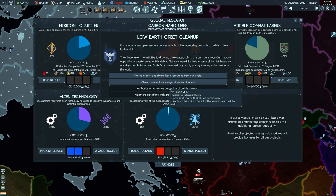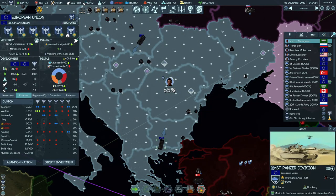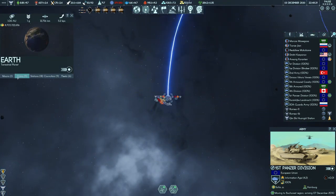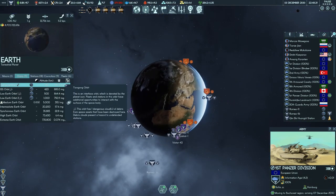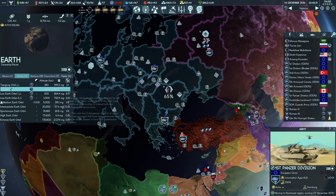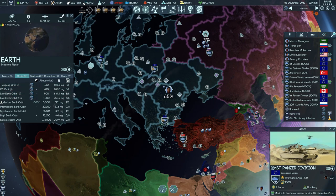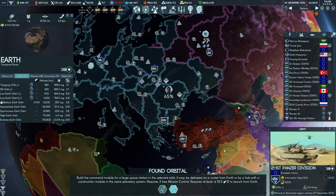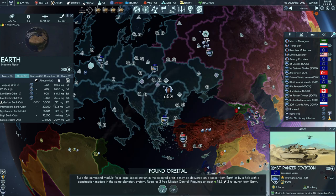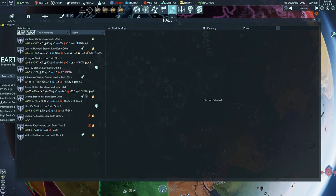We have 10,000 points due in March next year. The lower orbit cleanup event gives options: a modest campaign decreases debris by one and grants a small public boost, or an extensive debris option, but we don't have the funds for that. Debris clouds in lower orbit present a hazard to undefended space stations. We can start establishing new space stations in low Earth orbit as an interface instead.